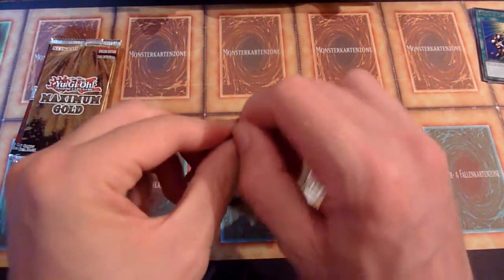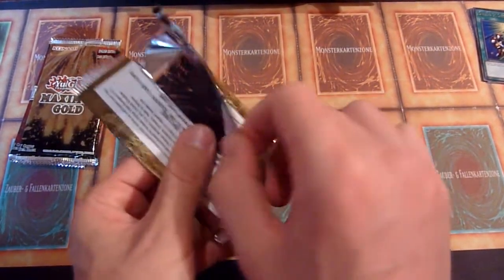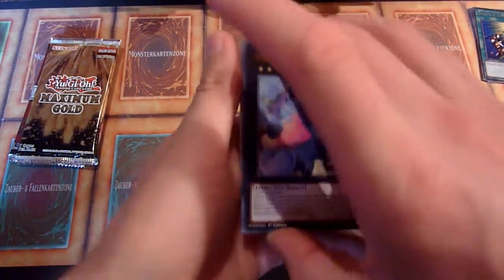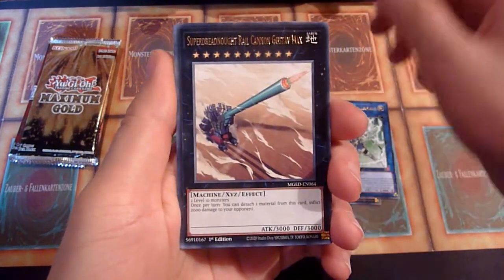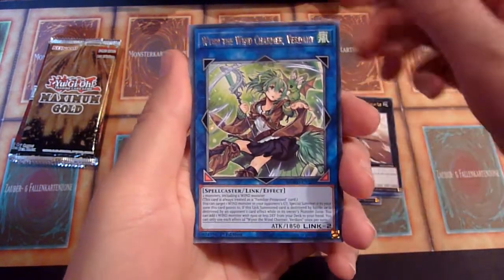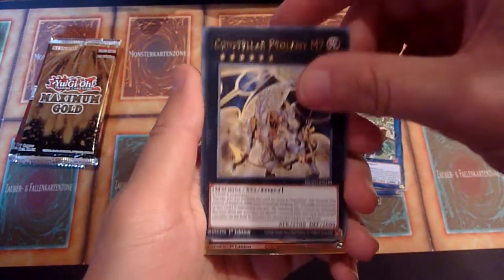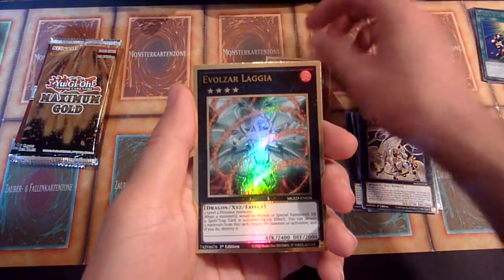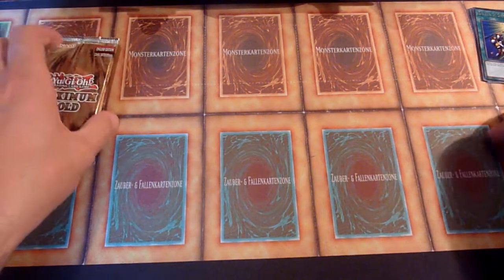Eldorado, as a warm-up for the real deal — Maximum Gold, the original one. This pack was weird to open. Baguska. Lambda. Gustav Max. Win the Windcharmer. And Stella Ptolemy M7. Der Fossile Döner. Und Evo Salagia. Not great for Eldorado.